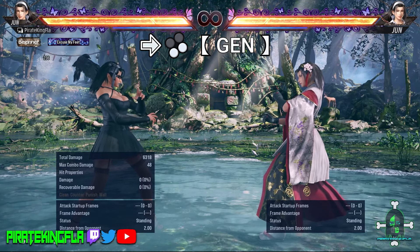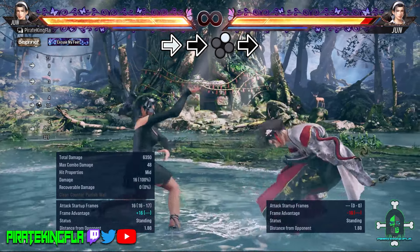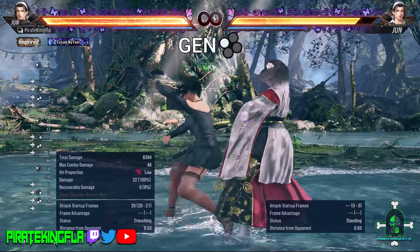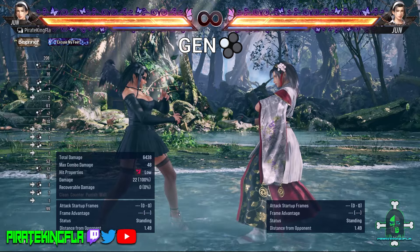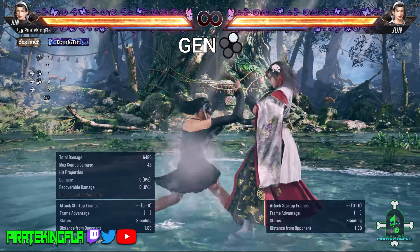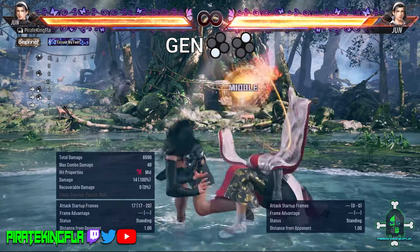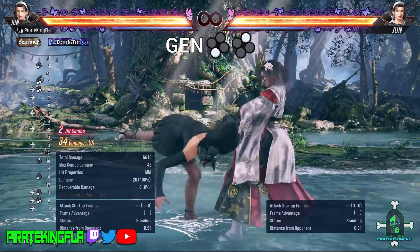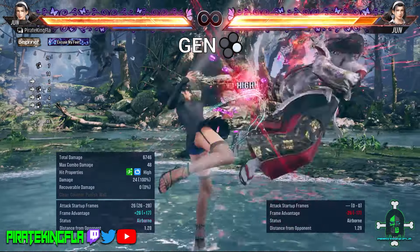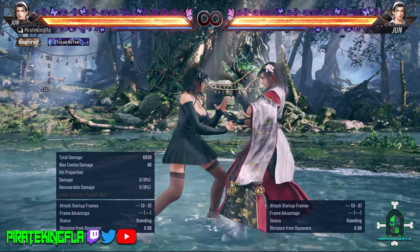Next up we have Genjutsu, which can be manually entered by pressing Forward 3-4, but you'll likely be entering it after using Forward Forward 2 and pressing forward. Moves from Genjutsu: Genjutsu 1 is a low attack — a good option. When Jun is in heat, you can do Genjutsu 2+3 for a heat smash. Genjutsu 2 is usually used at the end of combos as an ender. Genjutsu 3-2 is a safe mid option — mix this up with Genjutsu 1 to keep your opponent guessing between low and mid. Genjutsu 4 is a high attack and also a homing attack, often used as a combo filler after Jun's Up Forward 3-4 hop kick.